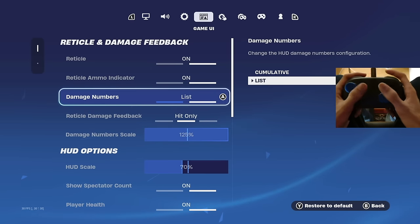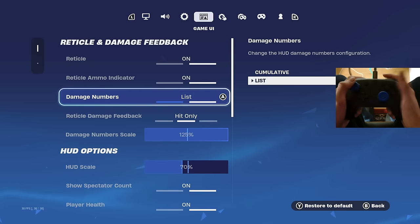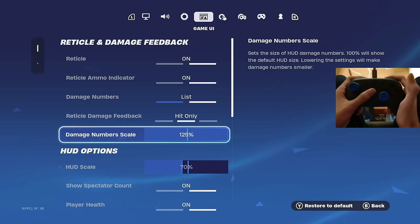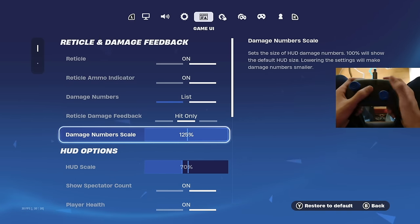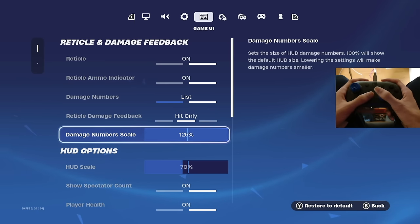Damage numbers I have on 'list' — this is personal preference but I like the way it looks when hitting somebody. My damage number scale is also on 125%, which makes it very clear how much I've hit them for and it's satisfying to see exactly how much you've hit somebody for.